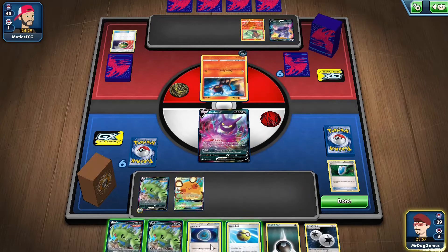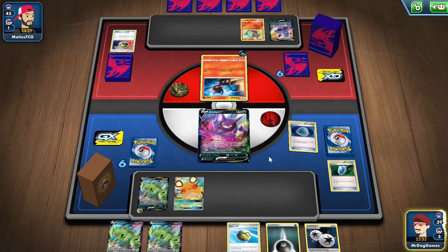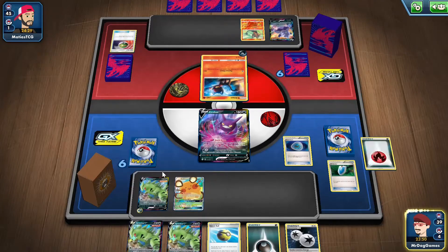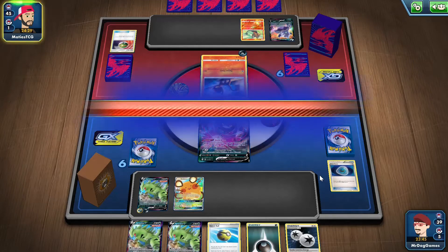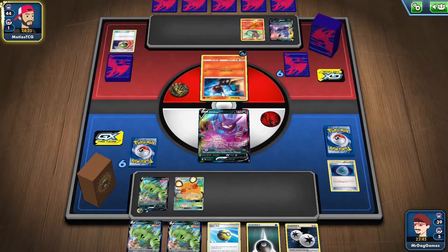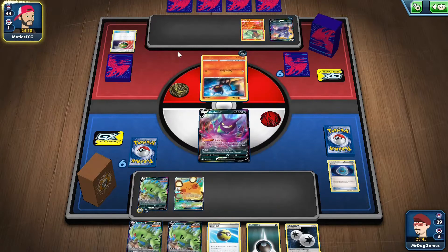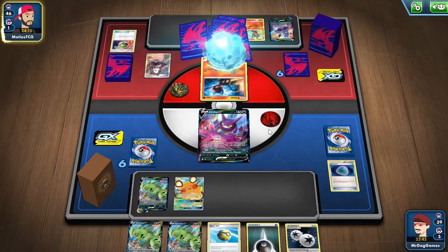Sadly, we can't attack this turn because we don't have a Float Stone or anything, but that's okay — we can attack next turn, and we'll just pass for now. This can evolve into Incineroar, but you'd need a Rare Candy for that. So we're getting Marnie.